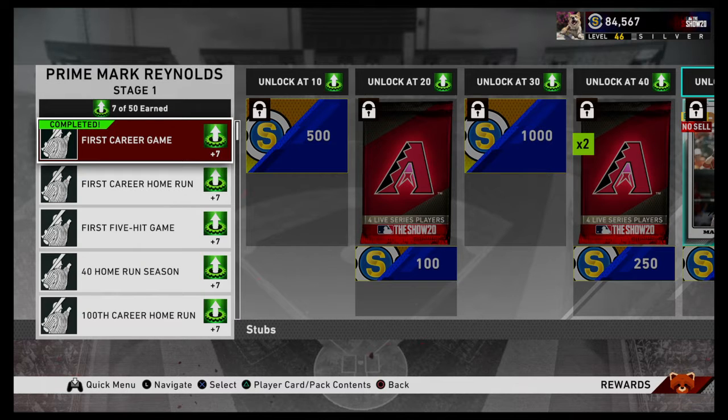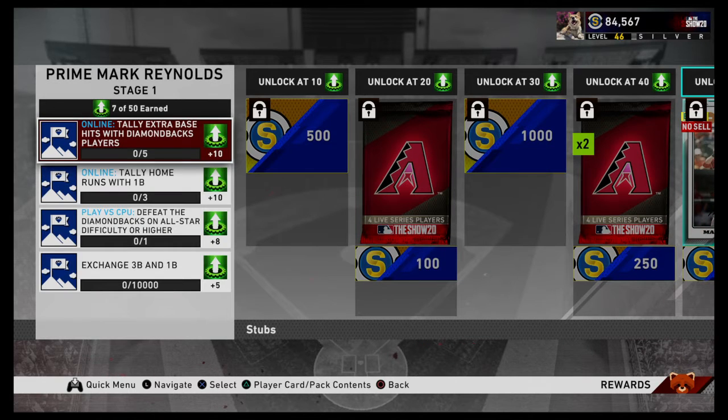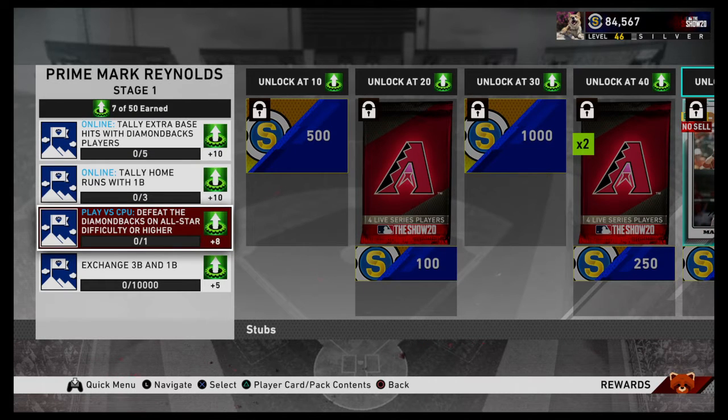You've got 6 moments here, all 7 stars apiece. 6 times 7 is 42. Go ahead and play the CPU on All-Star - that would be the diamond packs - and that'll get you to the 50 program stars needed.